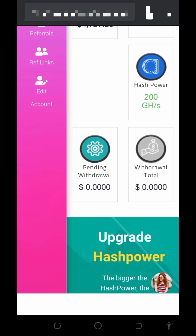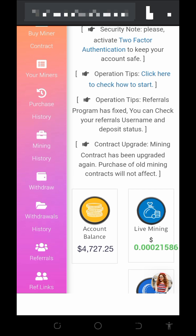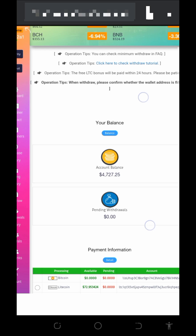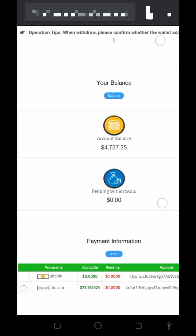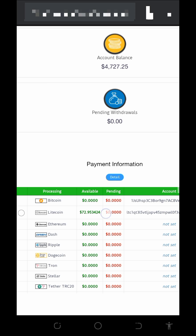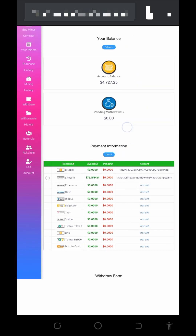The first thing to do is to tap on the withdraw button to place a withdrawal. Once you tap on that it takes you to this page where you can see our account balance of $4,728, and the litecoin balance on screen which is 72.95 litecoins. We are going to withdraw that.